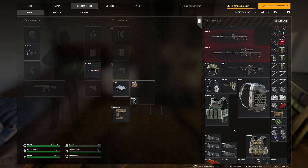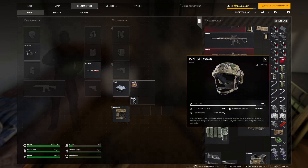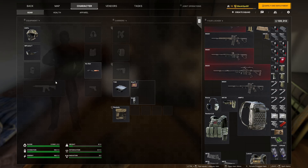When it comes to gear, we'll go head to toe. Helmet and headgear — it's going to be a question of armor rating, durability, and weight; those are your three factors. In the case of 3A and different armor ratings, once durability gets down to a certain point it's not worth the weight or the risk anymore — sell it or get rid of it. Take a quick look at that before you go.